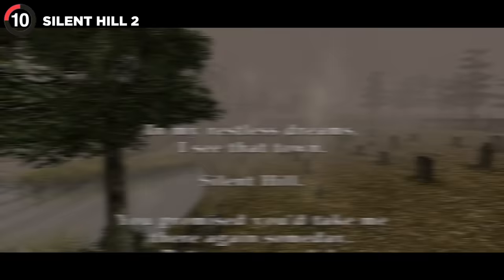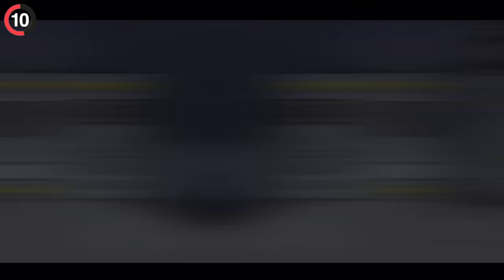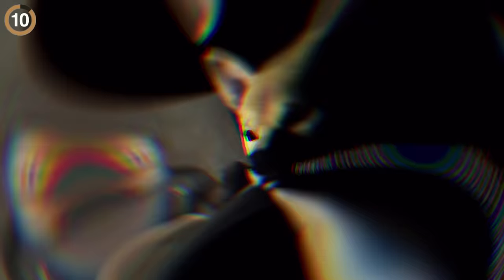Still nowhere near as insulting is the true ending of Silent Hill 2. The game has multiple endings, and you needed all of them to find this secret, so after playing through four whole times you'd finally get the true story — only for your character to walk into a room and learn that a dog has been controlling everything. He might be adorable, but behind those eyes is a cold-blooded murderer.